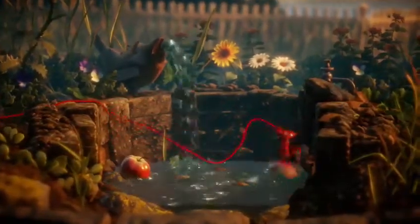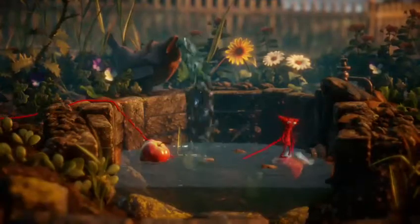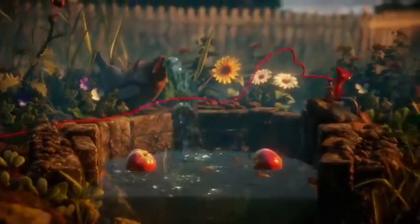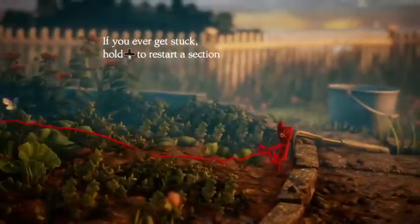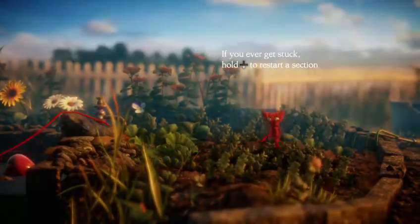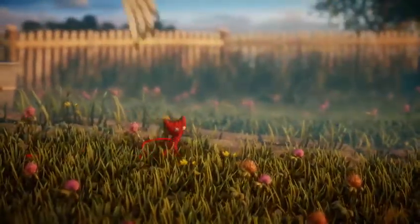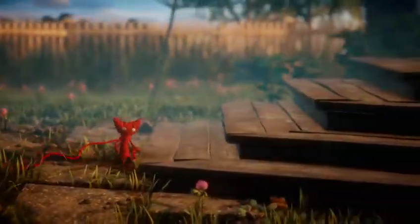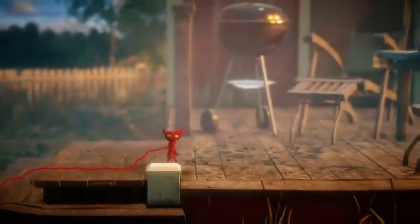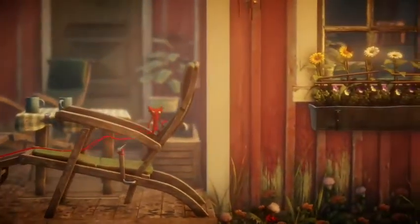We can probably push it there, right? Once this goes up, we will safely make our way up top here. We just gotta be patient for this water. Forget it — don't be patient. People, don't be patient in your life. If you ever get stuck, hold down on the D-pad to restart the section. Let's walk around — there's a little bird there. Keep on walking our way up this way. Let's see what else this game has in store. That was simple enough.